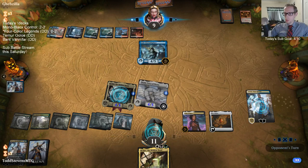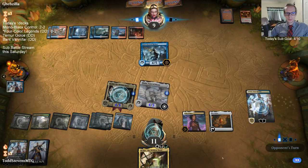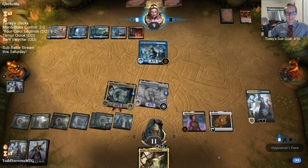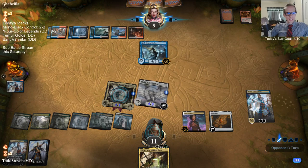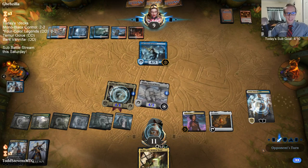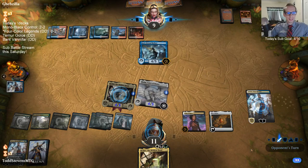All right, we scared our opponent. Hey Sleepy Aussie, top of the morning to you. First time undefeated at FNM using the Golgari Stompy deck - that is awesome, sweet, good job!